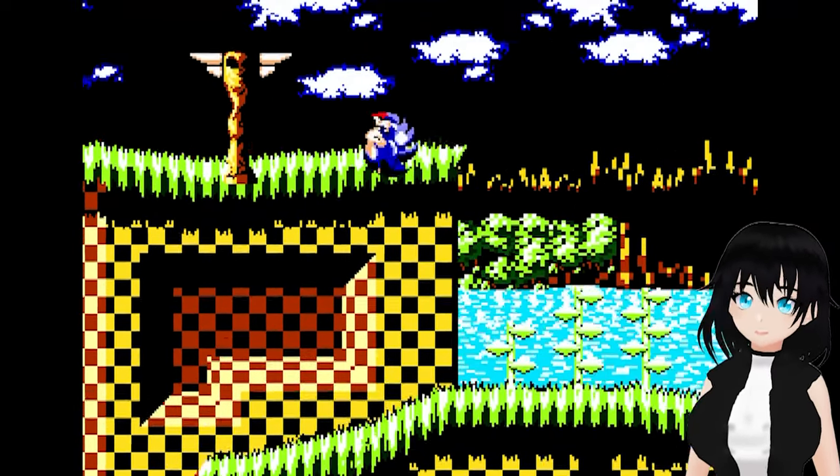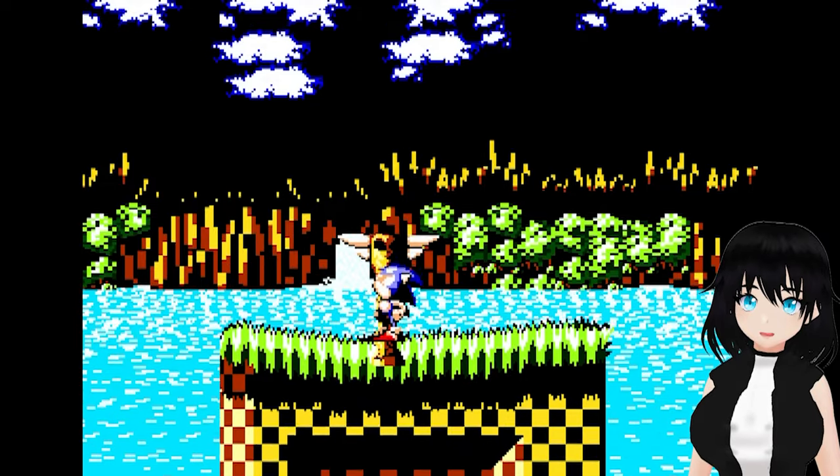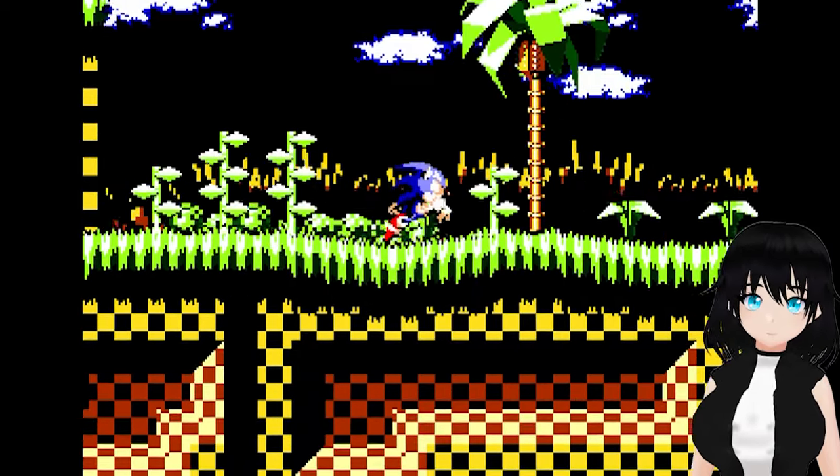I kind of want to take my time in case something happens. That's a bit of a spooky face there. Where do I go from here? Okay, I can get up that way. Do a bit of clipping in. I feel like these sprites are edited — they look a bit creepier than normal Sonic 1 sprites.